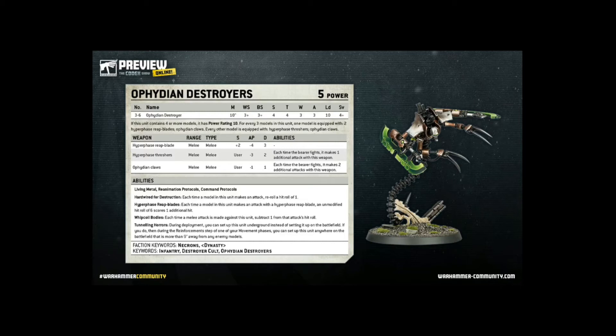The final stat worth talking about on their datasheet is the movement of 10. 10 inches is a decent speed, and it means you'll be able to keep up with most other units in the army and get back into the fight no matter where you place them on the table. It's even possible to use Tunnelling Horrors to put them elsewhere on the table quite far from your own army, and yet still bring them in to support other units at a later date. This would mean the opponent can rarely ignore this unit — they cannot leave them for long because they'll always be back in the fight no matter where they are on the battlefield.